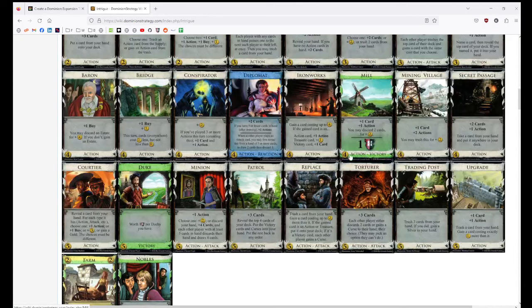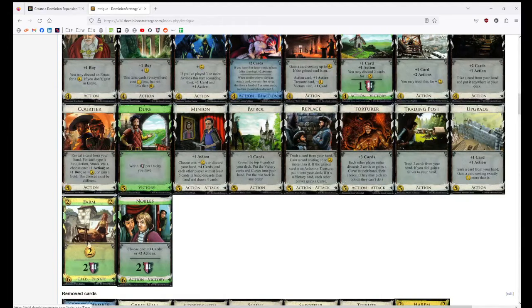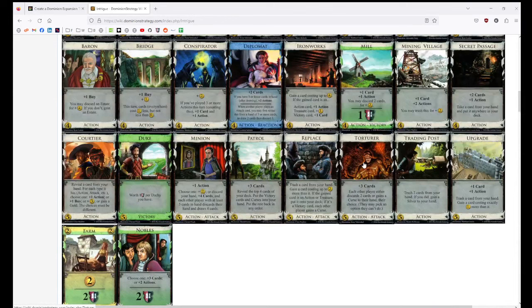There are some Dominion players who get very frustrated with certain types of attack. While Intrigue isn't actually super attack-heavy, stuff like Minion, Swindler, and Torturer could be very easy to frustrate people with. Intrigue is sort of an expansion you might annoy people with, especially as the game slows down. I do think it's a little bit of a shame that they sort of bill Intrigue as having dual victory cards, but there's only three of them: Mill, Nobles, and Farm.